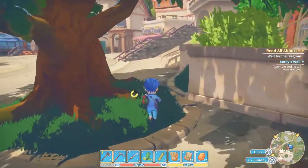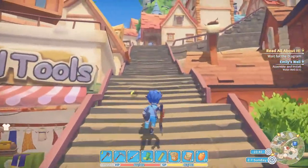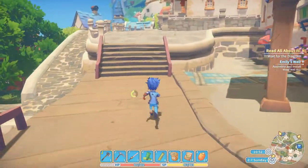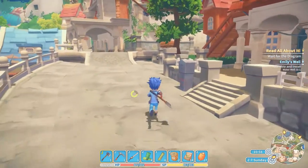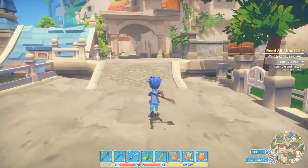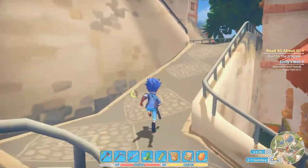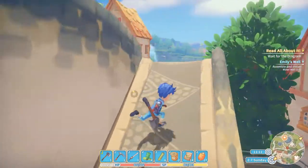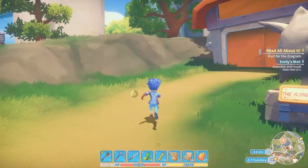Hello and welcome. Let's do another speedrun in My Time in Portia and get another achievement. This time we are going for the Relic Explorer achievement — discover a mysterious rune in an abandoned ruin. As the achievement says, we need to go into an abandoned ruin and find a mysterious rune that is somewhere on the bottom of the ruin.